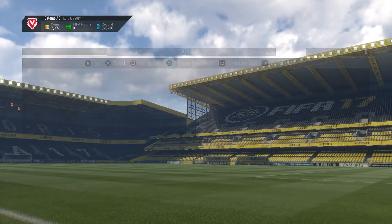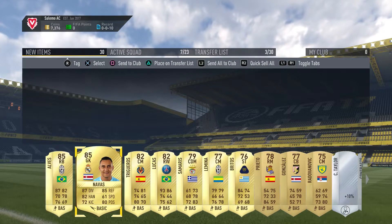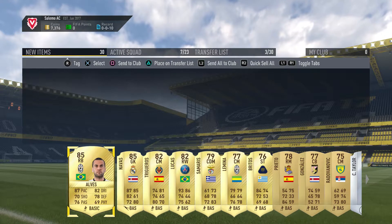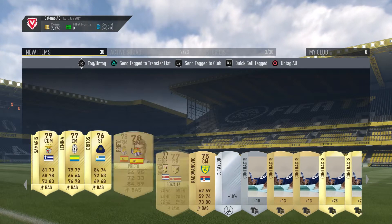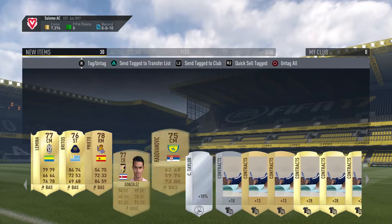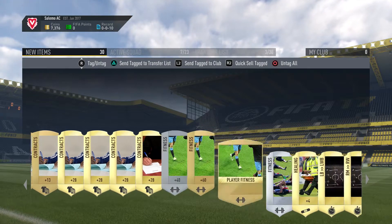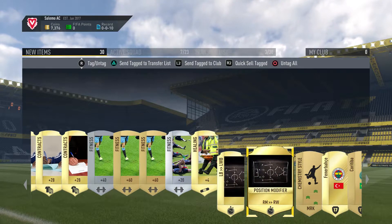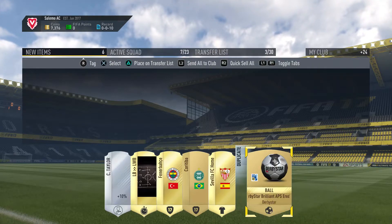I think he sells for like 10k or something, so it's not too bad. And Keylor Navas - Jesus, that is a good pack. We also got Trippier and Lucas. I'm not gonna sugarcoat it, the rest of the pack is pretty dry, but saying that a walkout and an 85 - I'm happy. I'll keep all that and just quick sell the rest.